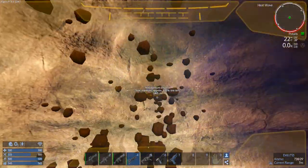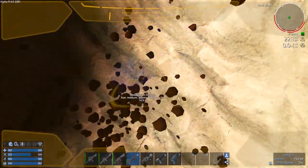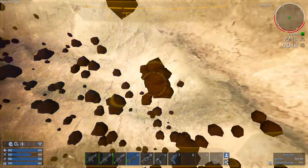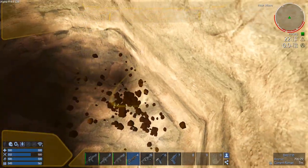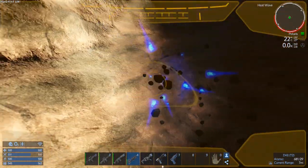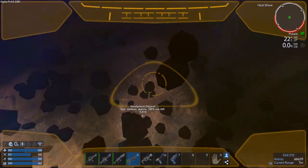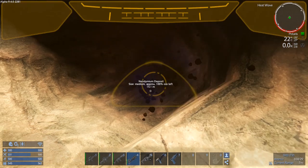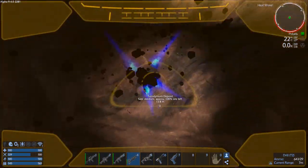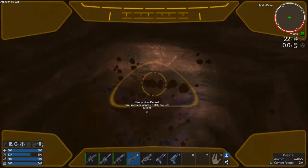I don't think it matters what type. I think when it says medium, that's like 500 to 1500 or something like that of ore. Which is okay — I'm happy with that. A couple of mediums and we could potentially get 3000 ore.